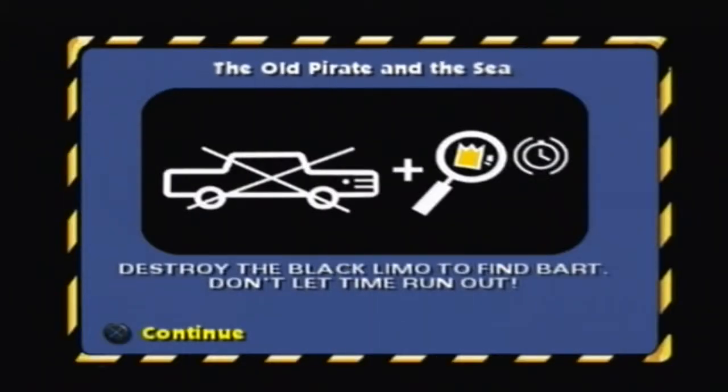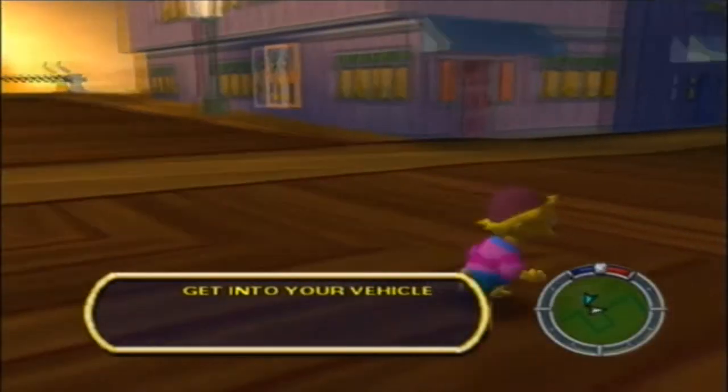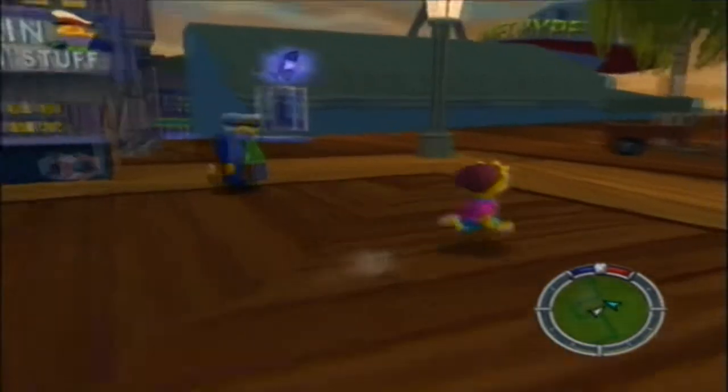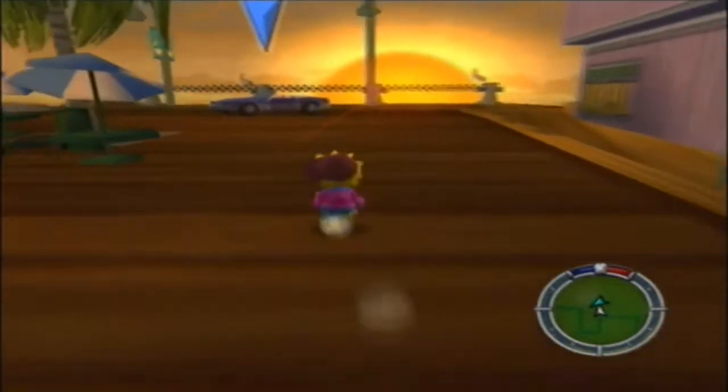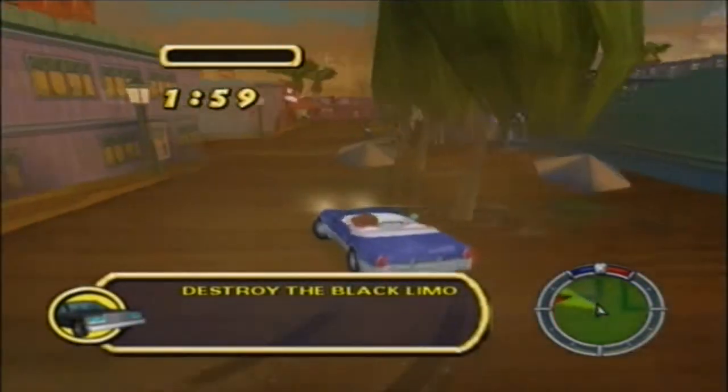Hello everyone, this is the Banta Guy here, and welcome back to part 12 of my Simpsons Hit and Run walkthrough. We're about to start this mission, which is the Old Pirate and the Sea. Let's just do this thing! We've got to get in our vehicle, which is over here. And this will be the last part of the Squid Port.